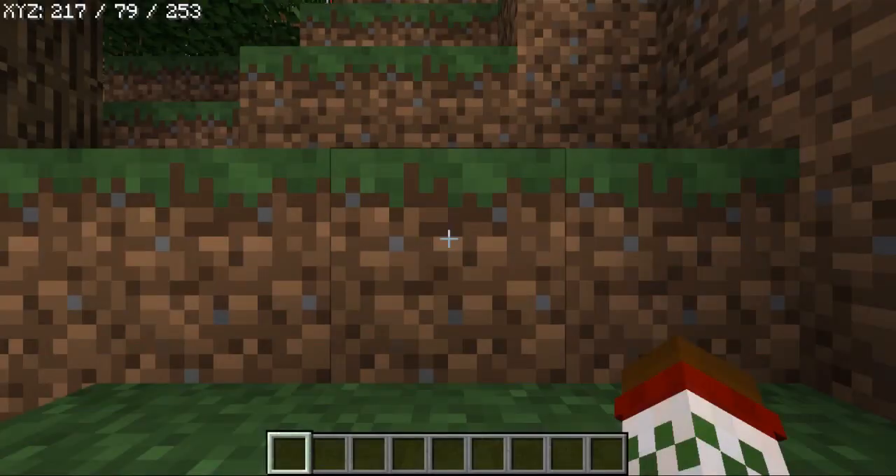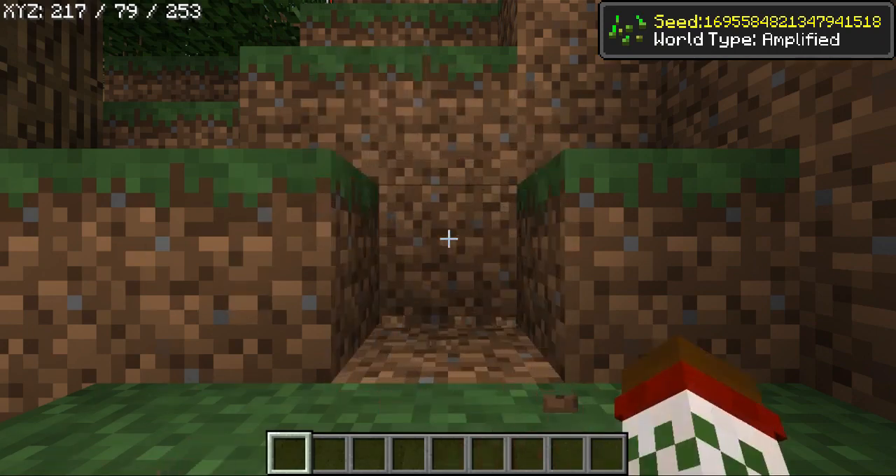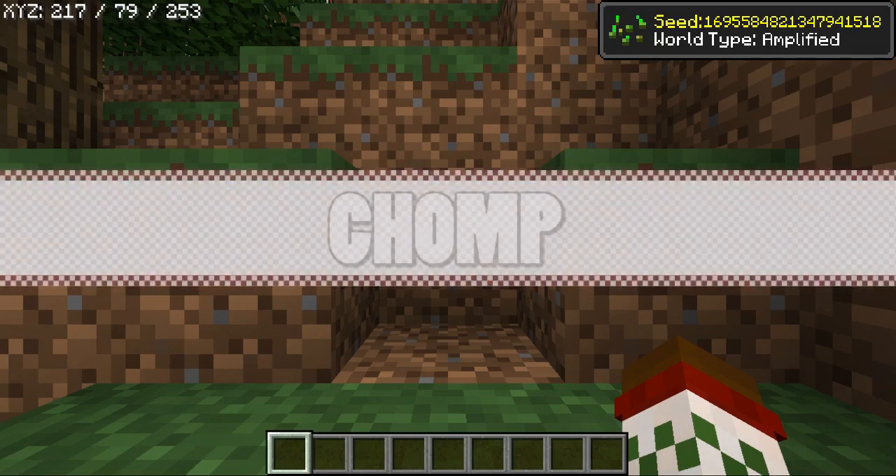What would a Seed Sunday be without the Amplified section after the credits, where I show you what the seed looks like in Amplified? Unfortunately I couldn't run it at full speed, but as always I give you a secret word to put in the comments — so if you're watching after the credits, you're on my top bananas list. Thank you so much for sticking around, it means the world to me. This week's word is going to be 'chump'.